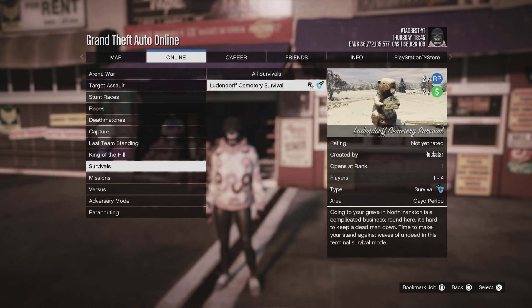Scroll down to Survivals — the Ludendorf Cemetery survival is featured right there. By the way, you get two times money and two times RP right now on that, so feel free to grind that out to build your stuff up a little bit.